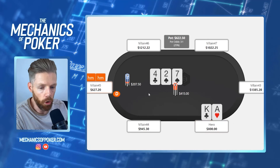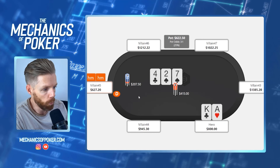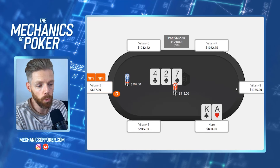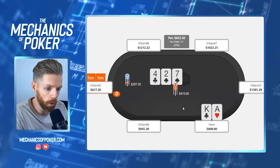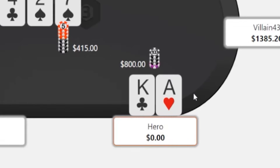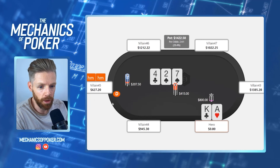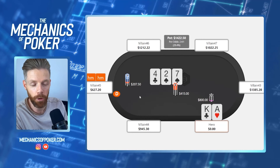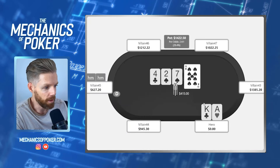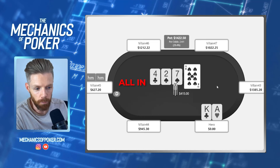Vincent goes ahead and stabs half pot, which I think he'll do with a very wide range. Folding is out of the question, so we decide between calling or getting the money in. I decided to go for the latter — I threw my money in. First, it reduces his positional advantage and removes all his playability because we are simply all-in, so he can no longer bluff us off. If we check-call and the turn is the nine of spades and he jams, we'd probably have to fold without a strong read.